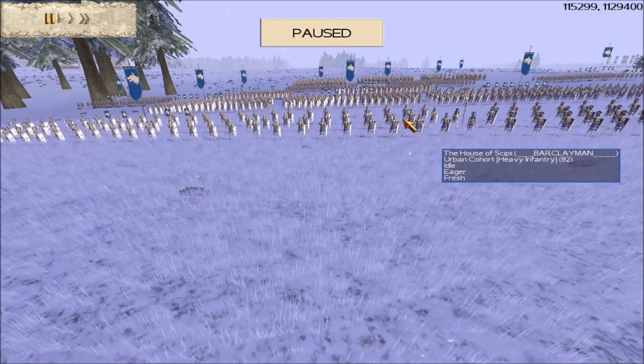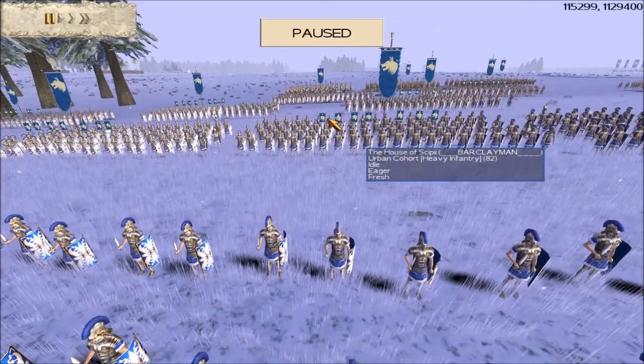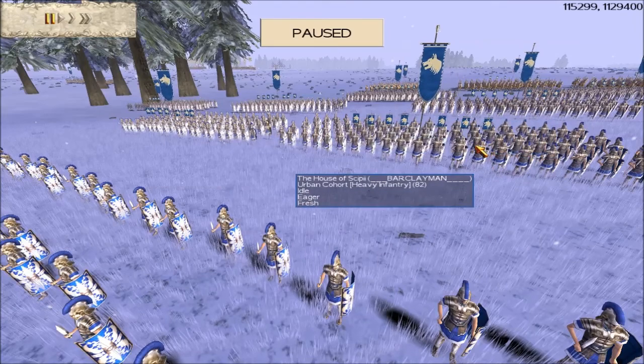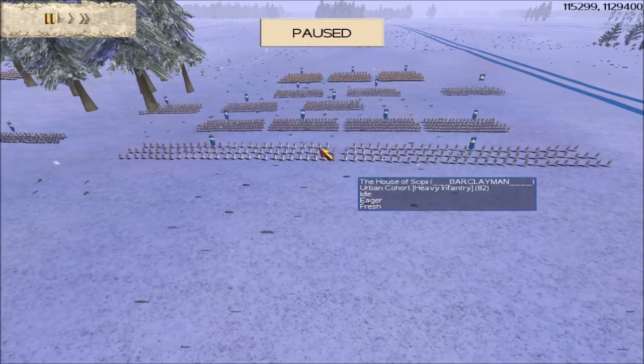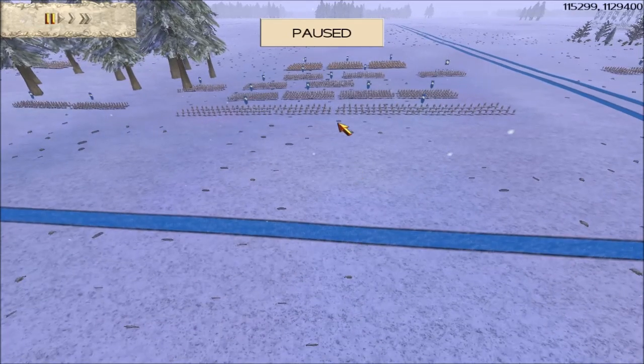Let's have a look at Barclay Man's upgrades on his infantry. He's got 7 upgrades — an experience stripe, gold shield, gold attack. For newer players in Rome Total War, that experience stripe can really make a difference in the way your troops stand and fight. It keeps them fighting longer and with that veteran stripe on there, it really can make a difference if you fancy putting one on.